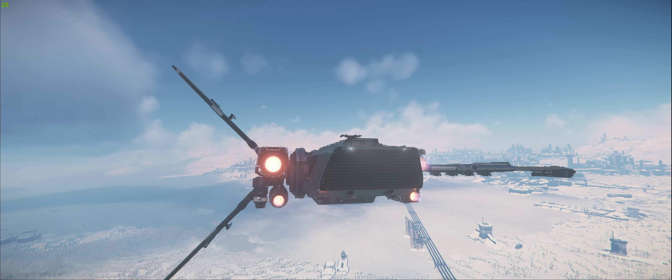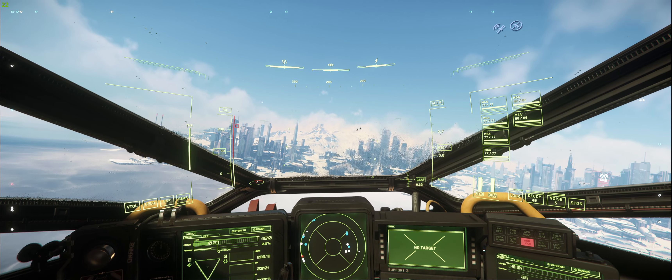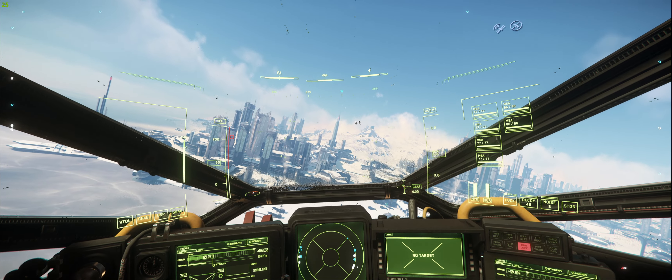Even later on, if you want to see a ship and you come to New Babbage — this is where everybody's gonna be at. And the frame rates are tanking. They're gonna be here checking out the ships. It's a good location — for one, because even with ground vehicles they can spawn them and whatnot.